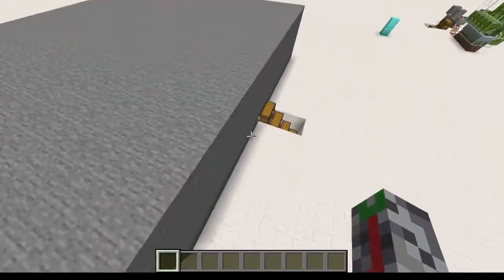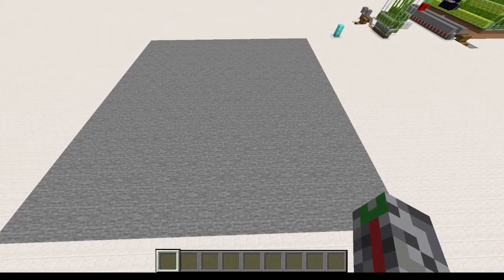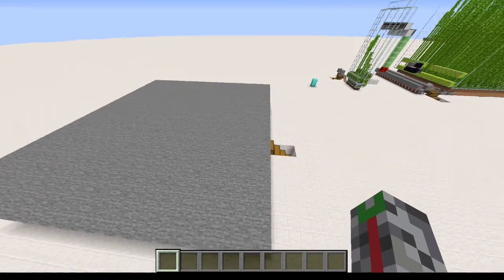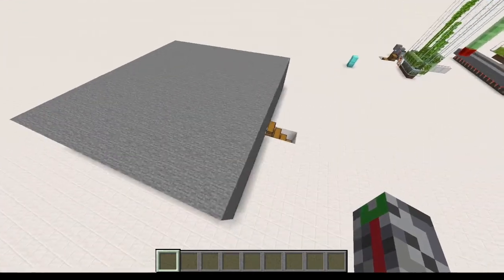Believe it or not, this small stone cube is actually a creeper farm. And not just any creeper farm — a really efficient creeper farm that made about 11 stacks per hour on a server that has a mob cap of 4. And without a mob cap on just normal vanilla, it's closer to 18 stacks per hour, and it's incredibly efficient.